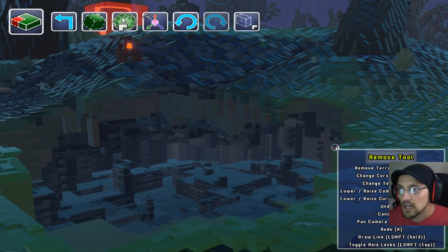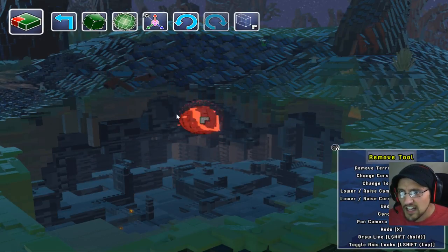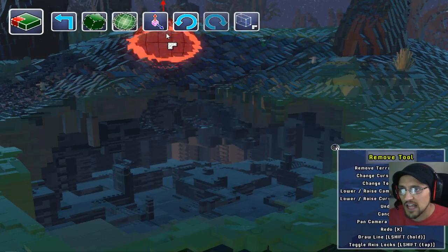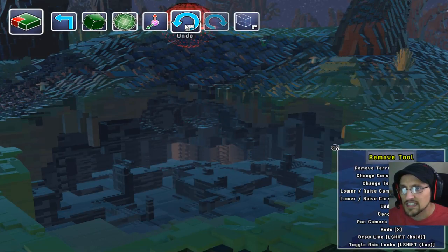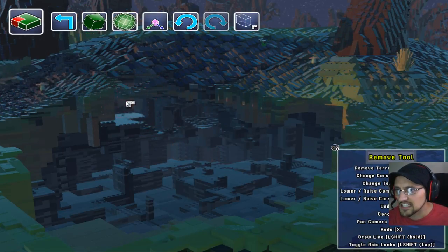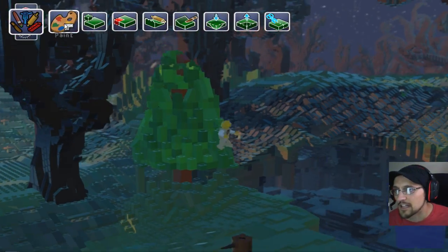Whoa! Look at this! That is cool! What is this — a cursor-shaped spear? It's circular! It's like an eraser ball! Access lock, relative, Y and Z. Undo. Oh my goodness! Cursor-shaped. So I could just like click this and make a block. Whoa! I just made a flat room in there! You gotta be kidding me.